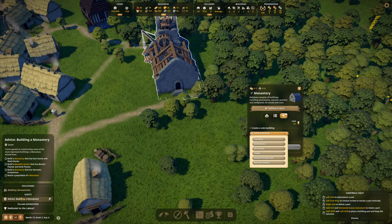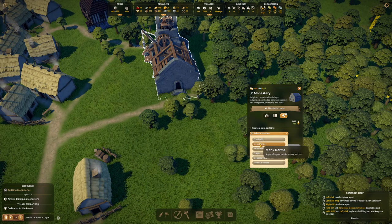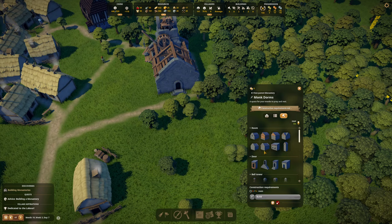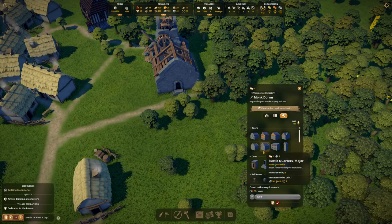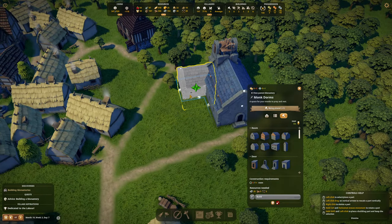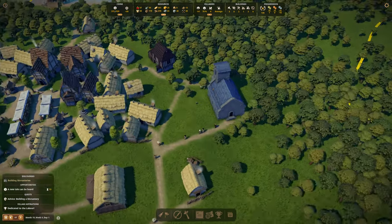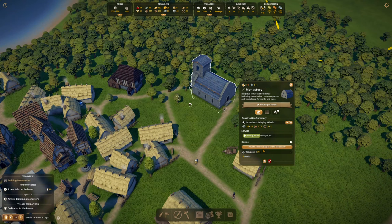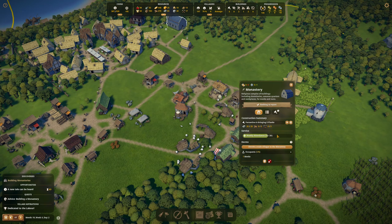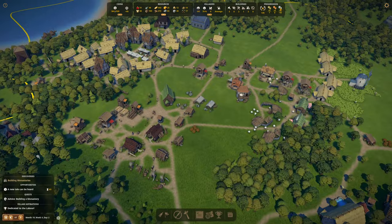It looks like we can satisfy our monastery stuff here. So build a monastery that has nun dorms and monk dorms - we're going to need two here. We're going to go for monk dorms firstly. Let's go for rustic quarters minor. We don't want to go too big here. I do want to rotate it maybe that way. So we're going to have the monk's quarters there. There we go, we officially have our monastery. So weekly attendance - this is the same as basically having a church, I believe. We've only got one monk at the moment.